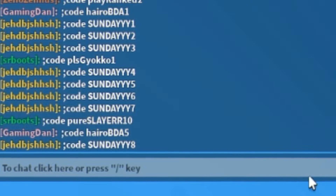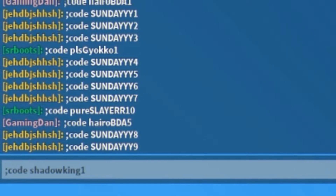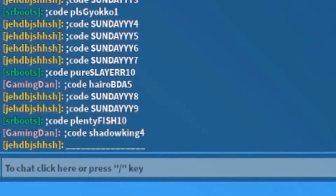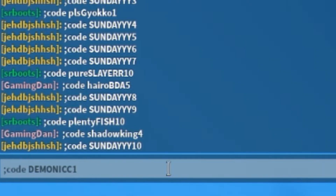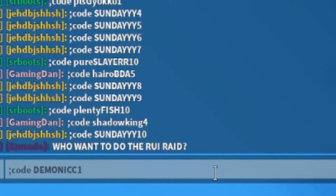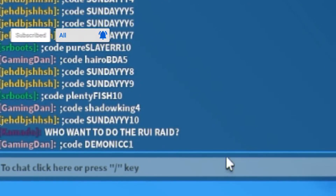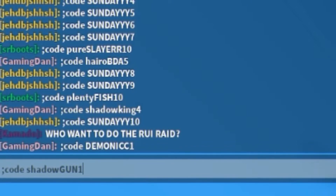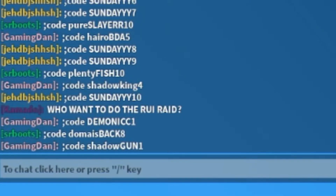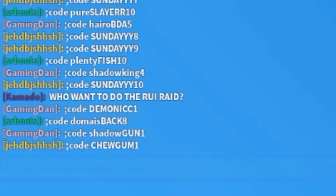Next we have the code shadow_king1 — make sure you use the correct capitals or it may not work. This code goes all the way up to five as well. After that we have demonic1, which also goes up to five, so demonic1 through demonic5 will work. Then we have shadow_gun1, and again this one goes up to five. Then there's shadow_code1 through shadow_code5.